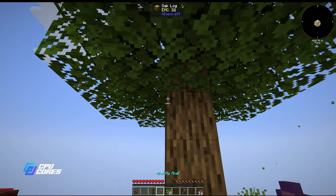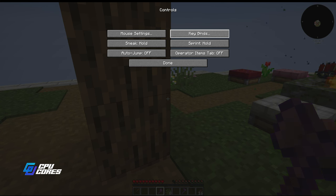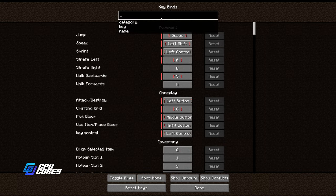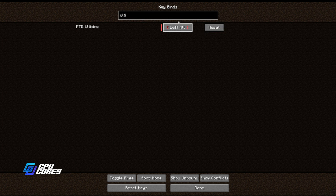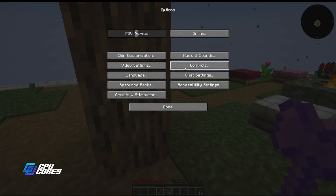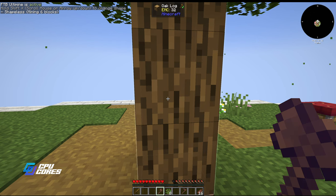Let me show you ultimine. If you go to Options, Controls, Keybinds - this is where all the keys in modded Minecraft are found. Search for vein miner or ultimine - this one is called FTB Ultimine. You click here and pick a new key. This is a key you hold down as you're punching trees or whatever. I'm holding the left alt key right now and you can see in the top left it says FTB Ultimine is active.